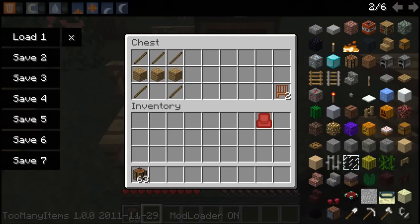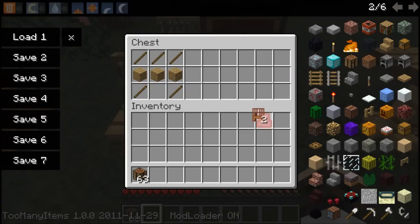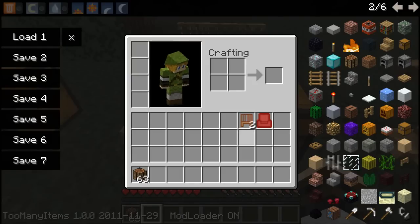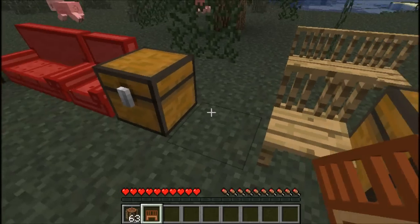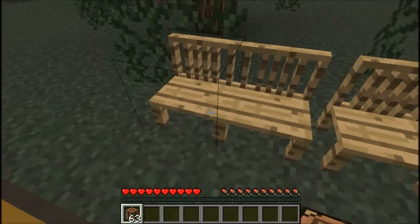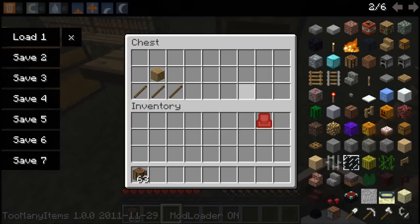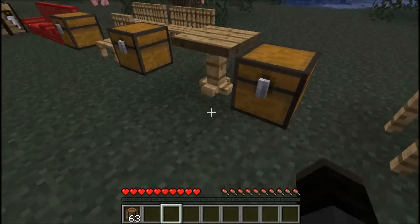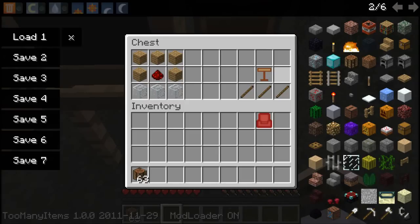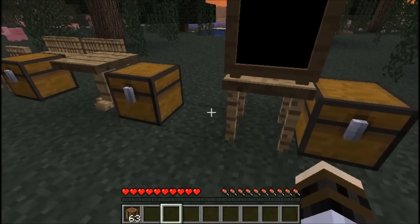Put those into the workbench and you get that, and then you put two of those together and you get a bench. And then you get your little table — put those into the crafting bench and you get that. Two of those, or one of those with three sticks, gives you this. And then for the TV...